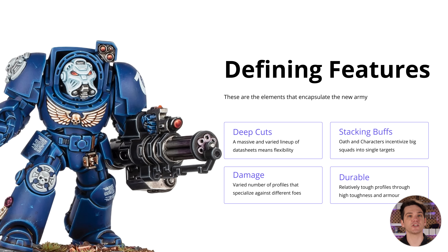Space Marines, unlike Tyranids who we've recently looked at, specialize in taking lots of buffs and stacking them onto a single unit. Lots of different specialized characters and things like Oath of Moment really incentivize this. This comes together to create a faction that is all about dealing damage to specific targets with the perfect weapon for the job — something that a lot of other codexes might suffer with because they don't have as many weapon or data sheet choices, but Space Marines have it all.